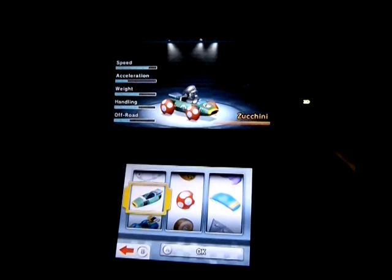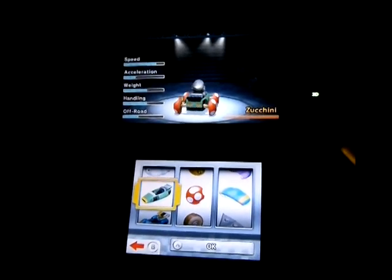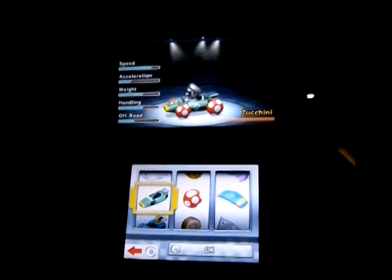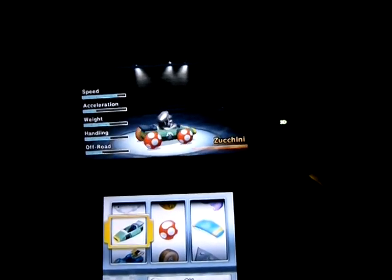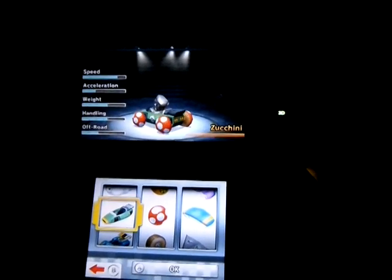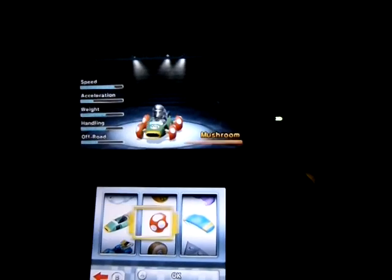Cart parts you unlock when you get coins in this game. Besides the golden cart pieces, which can be unlocked with alternate methods as well, the regular cart pieces you'll get from up to 5,000 coins. At first it's in intervals of 50, then 100, then 200, and then just every 500 coins you'll get one, until finally you've got them all.